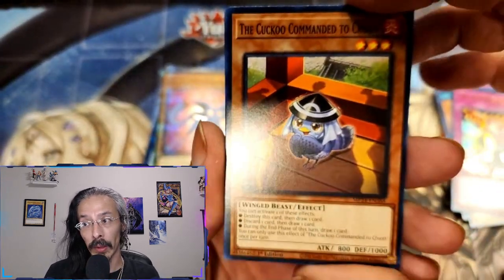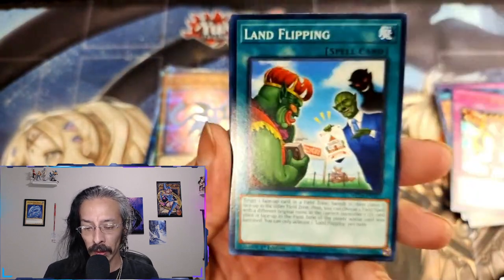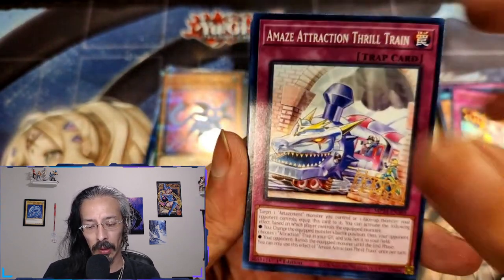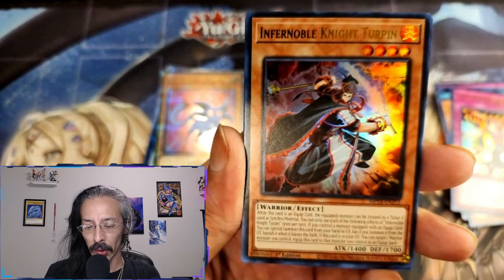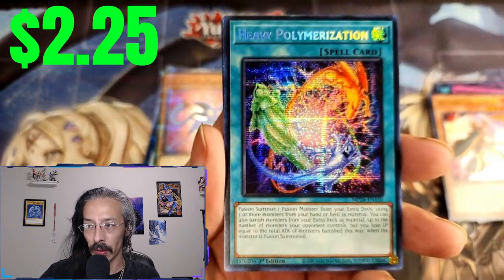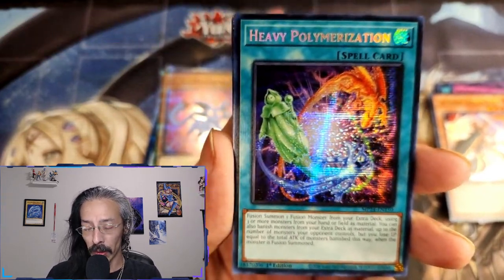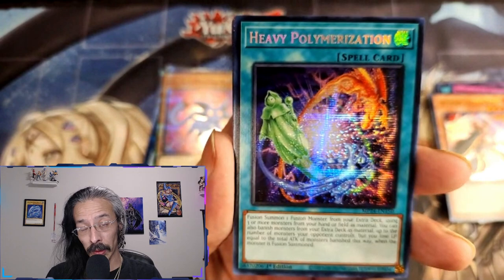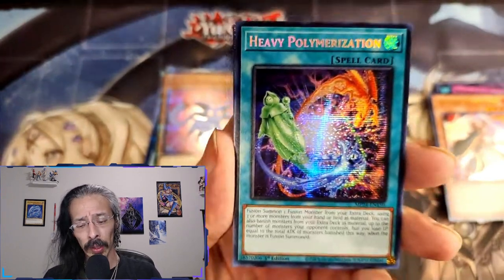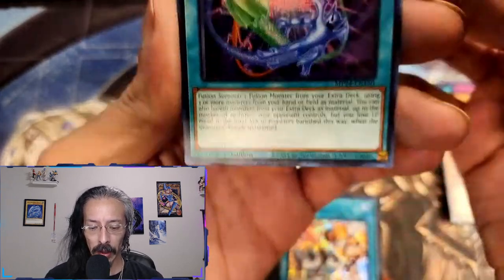I need at least one more. Gucou Commander, your pin, Heavy Polymerization — apparently this is one of the new and better polymerizations out now. Sorry, but Super Poly and Branded is going to be hard to get out of the meta. Let's read it — fusion summon one fusion monster from your extra deck using three or more monsters from your hand or field as material.